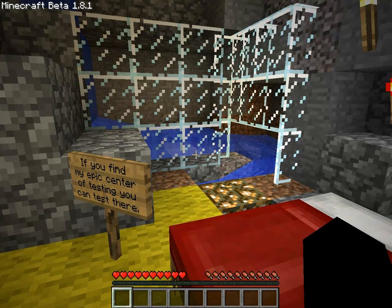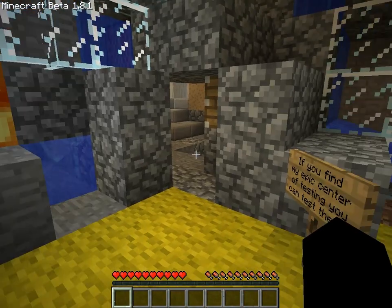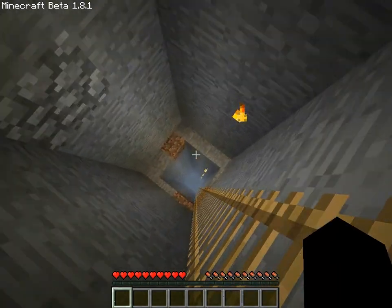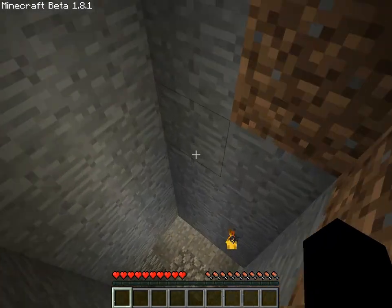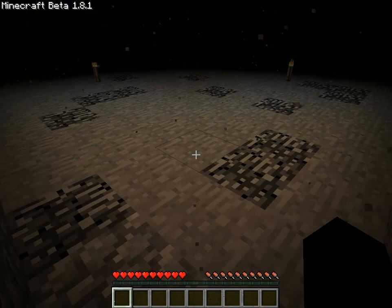Slimes will kill you. If you punch a slime, then you get slime balls. If you use something that does more damage than a punch, then you will not get anything out of that. Some people ask me: what is the point of getting slime balls? Well, they're valuable because they create sticky pistons. Sticky pistons are pushable blocks that you need to create some cool things, such as computers or Minecraft minigames — legitimately.